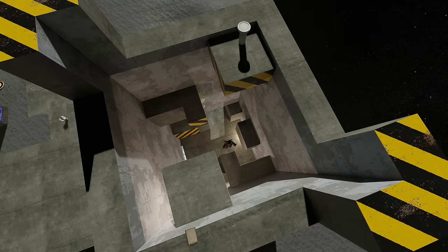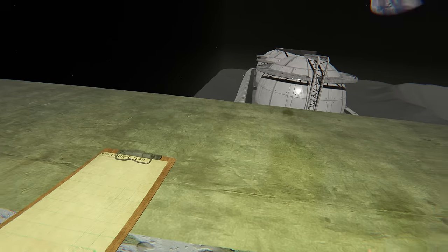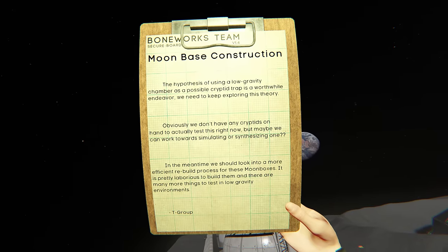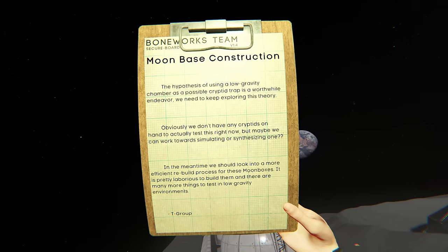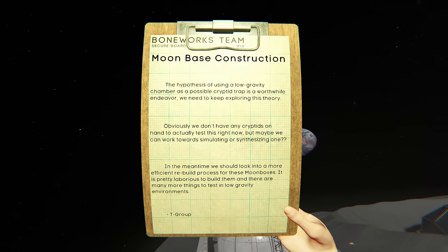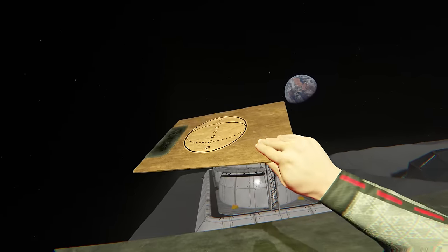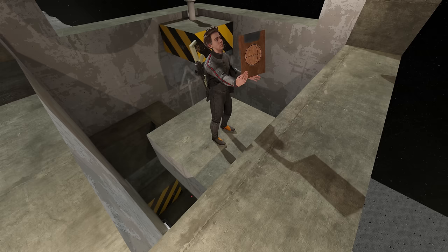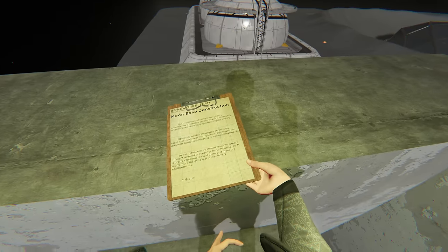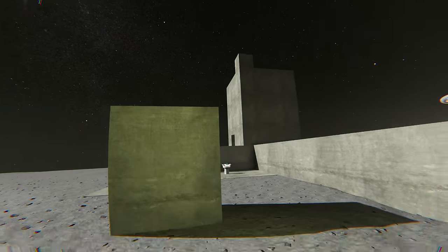I effortlessly manoeuvred through the obstacles, making my way to the pinnacle. At the top, a notepad caught my attention. It revealed the secrets of Moonbase construction — the intriguing hypothesis of using a low gravity chamber as a cryptid piqued my curiosity. The notepad hinted at the possibility of simulating or synthesising these mysterious creatures, though the lack of actual cryptids for testing posed a challenge. Additionally, the construction process for Moonbase required streamlining for greater efficiency, as there were numerous low gravity experiments yet to be conducted. Leaving the Moonbase mission behind, I couldn't help but notice the substantial improvements the developers have made since my initial playthrough.